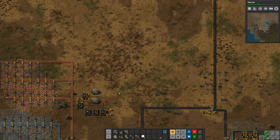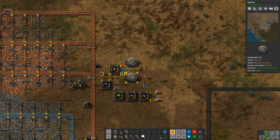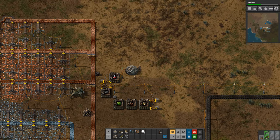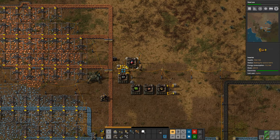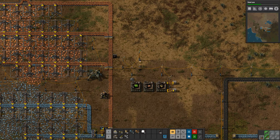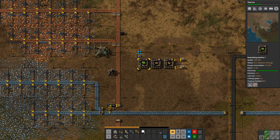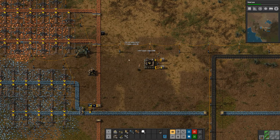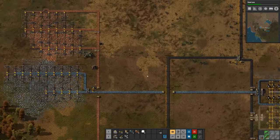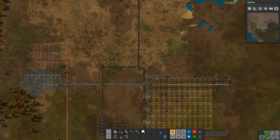Let's pick this up. I'm going to hit X to restore my hotbar, and I'm going to pick up these labs because now we are going to start to set up a more permanent laboratory. I'll pick all this up as well. We're done with this little starter setup and we're going to start to build something with more permanence.